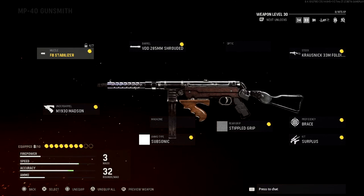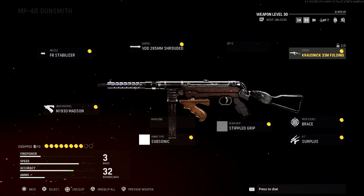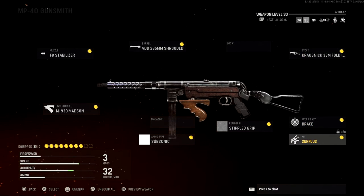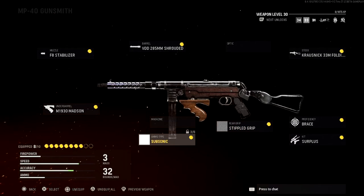Next let's get into the MP40 — it's one of the best guns in the game in terms of raw potential. For the muzzle we have the F8 Stabilizer, for the barrel the VDD 285mm Shrouded, which actually changes the iron sight and I think it looks a lot cleaner. For the stock we have the Crossnik 33mm Folding, which improves mobility. Proficiency is Brace, kit is Surplus again, rear grip is Stippled Grip — same as in Modern Warfare, makes aiming quicker. Ammo type is Subsonic so your shots are invisible on the minimap.